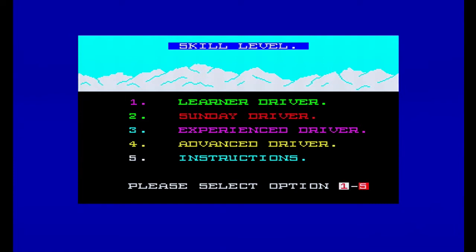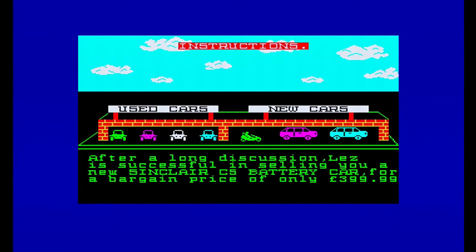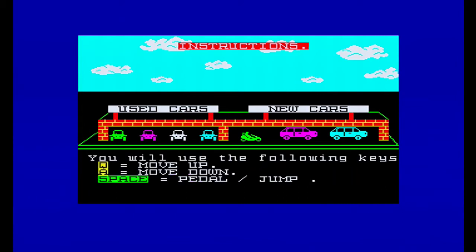I thought it was amusing when I read the instructions - they're slightly different to the story on the inlay. So it's: 'One day on your way home from work at the local software house, you have a chance meeting with a man called Honest Les.' I mean, he's got to be right - he was Honest Les. After a long discussion, Les successfully sells you a Sinclair C5 battery car for the bargain price of £399.99. Even in today's money that's a lot - back then in 1984 or 1985 that's thousands effectively. Thinking you've got the bargain of a lifetime, you decide to drive the car home.